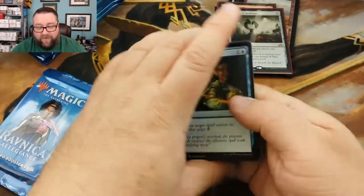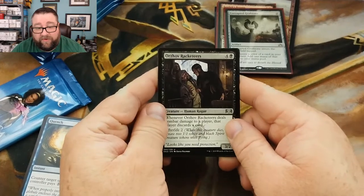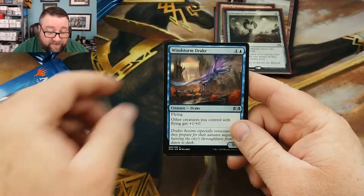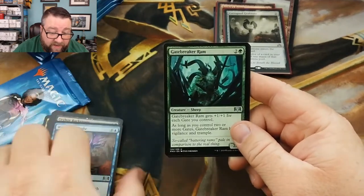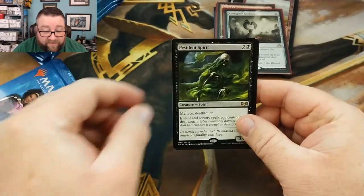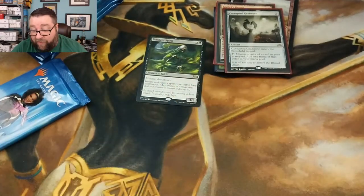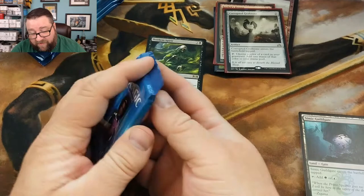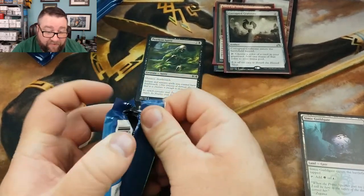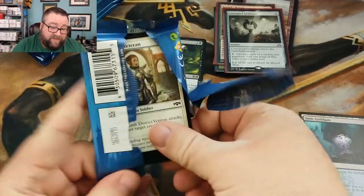Let's get into the packs for Jeffrey. We got an Orzhov — sorry the camera is shaking — Orzhov Racketeers, Windstorm Drake, Gatebreaker Ram. He's not worth anything anymore but for a hot second he was. And then we got Pestilent Spirit — I dig that card, I still have insanely high hopes for it. Yes, it dies to bolt, I know, but I still think Modern is going to see something with him. He's too good to not.